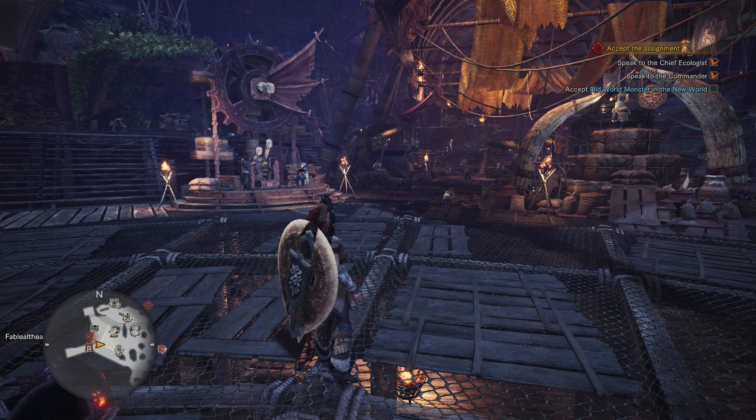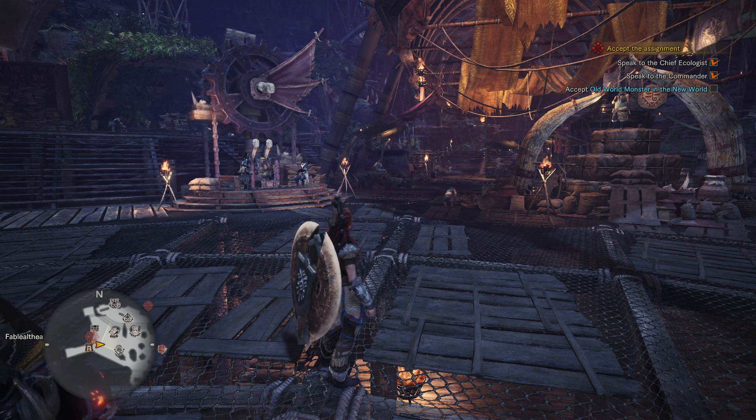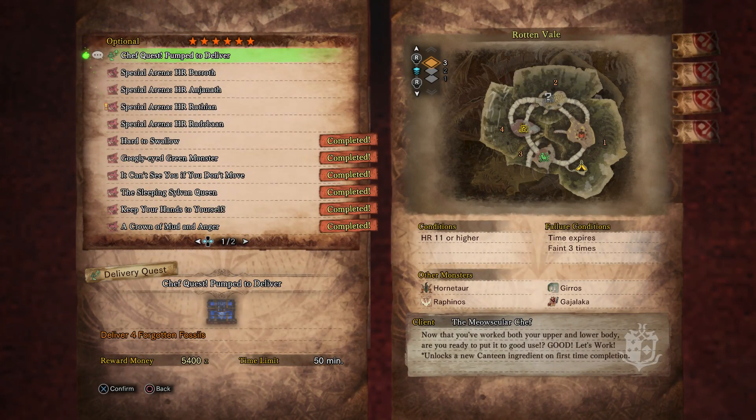Hey everyone and welcome back to Monster Hunter World. On this video we're gonna be doing the optional quest, Chef Quest: Pumped to Deliver. We're ready to go. This one is a six star quest. We need to deliver four forgotten fossils. The reward money is 5,400 zenny, and it's from the Meowscular Chef. Unlocks a new canteen ingredient on first time completion.